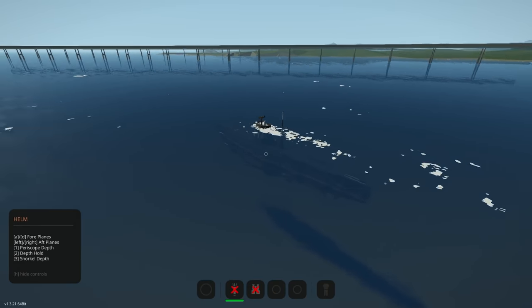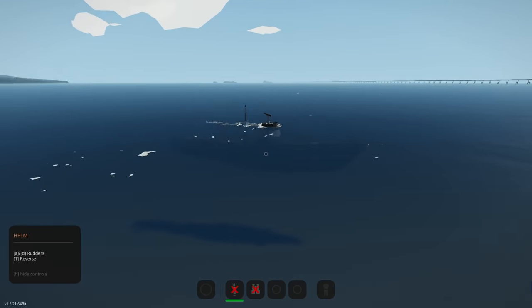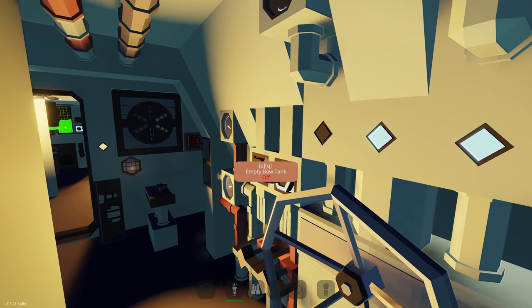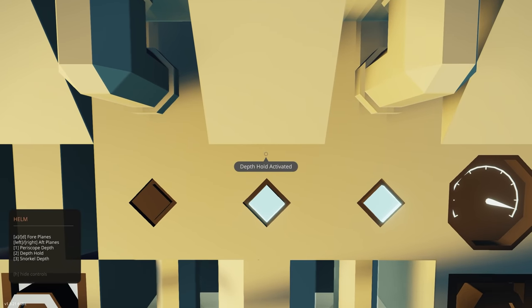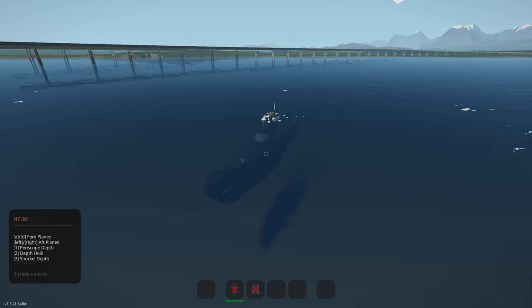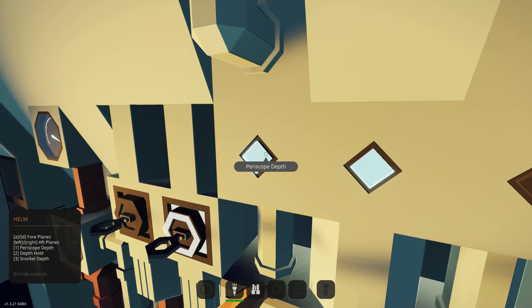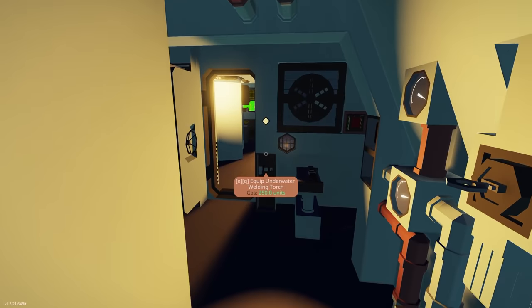We're heading toward the bridge so need to be careful. It's a very unique way of doing controls — two different helms, one for propulsion and one for steering and depth. I like that. The options for depth hold, periscope depth at the press of a button — it will automatically bring you down to periscope depth, which is really cool. I definitely want to test out those torpedoes and see how they work.